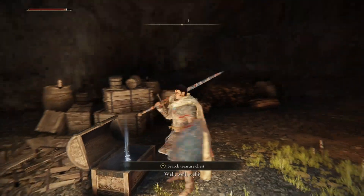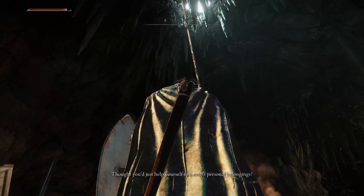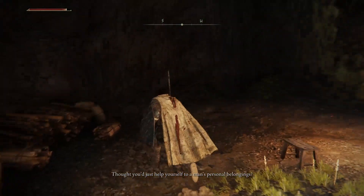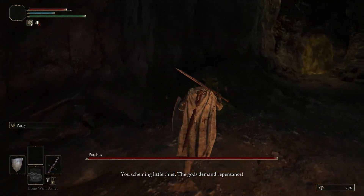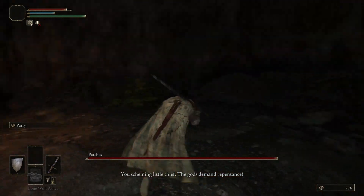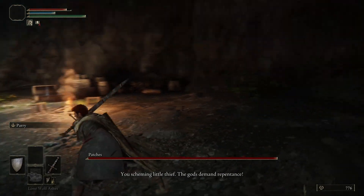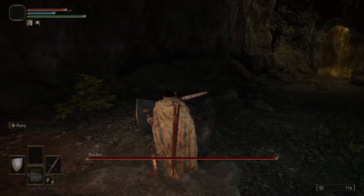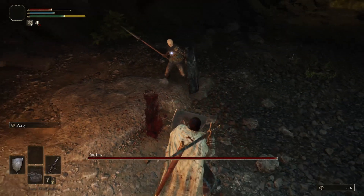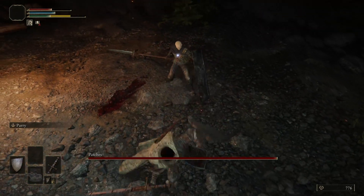Opening the chest triggers the boss Patches, who shouts: 'Thought you'd just help yourself to a man's personal belongings? You scheming little thief! The gods demand repentance! Cough up your coin — all of it!' His wind-up on his lance attacks is long, providing you time to counter with quick attacks and guard counters.